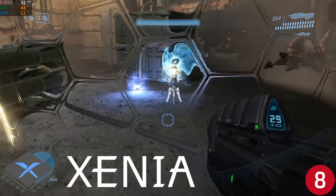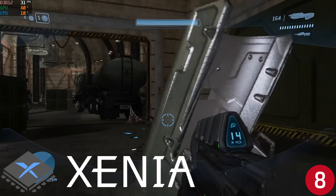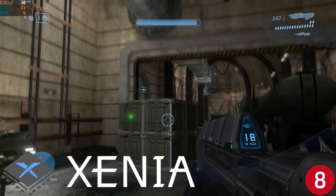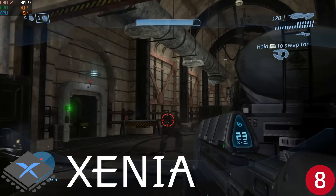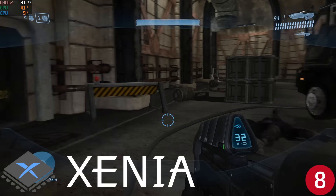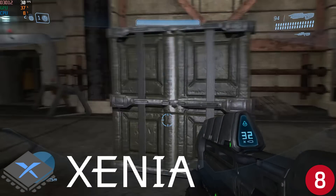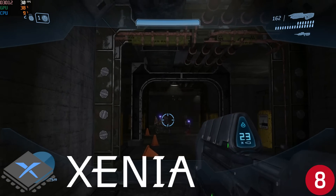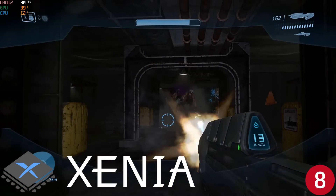Number eight is Xenia, an original Xbox and Xbox 360 emulator all in one. The OG Xbox runs with no problems, and you can even run big 360 titles like Red Dead and GTA with really no issues. You would think this emulator would be complicated to get up and running, but there's actually not much required to get Xenia running, which is always great for newcomers. So if you need to relive some old Xbox and 360 games, it doesn't get any better than Xenia.